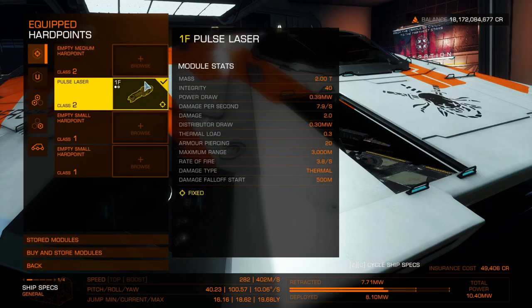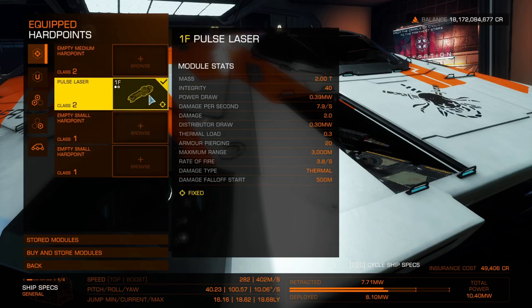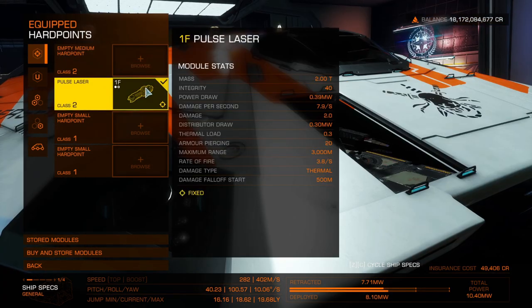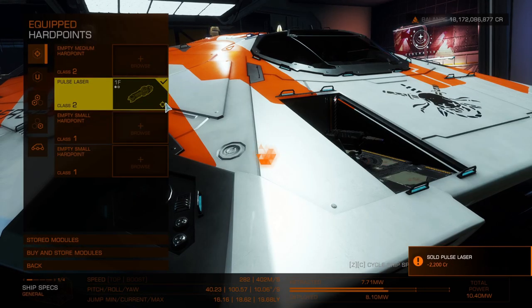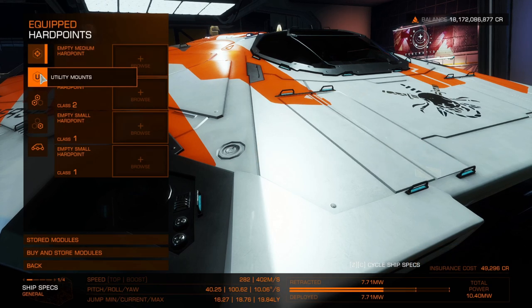We're going to start off with the Cobra Mark III. We're going to go through the outfitting. It's got a pulse laser — don't know why, it's completely pointless in a two-group. Really what I want is two pulse lasers and two miniguns, probably gimballed rather than hard. Let's sell it because we're not going to use that. I'm assuming this was a ship for a bit of mixed goods.